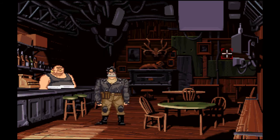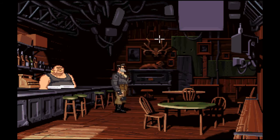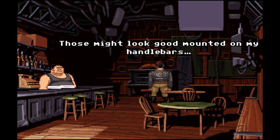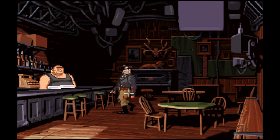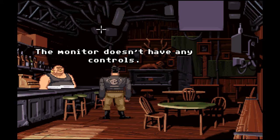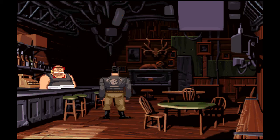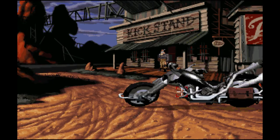Let's begin our adventure. There's not much to interact with here — there's plenty to look at, but we don't need anything here. You kind of learn a lot about your character through the interactions he makes with the world, which is a really cool thing about adventure games. We got our keys, we can get on our bikes and ride.